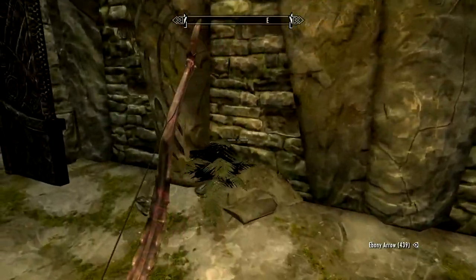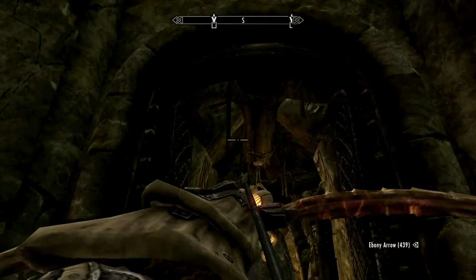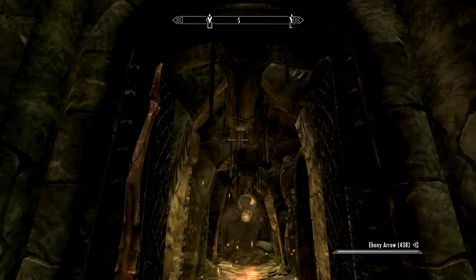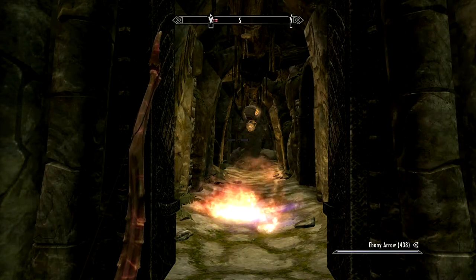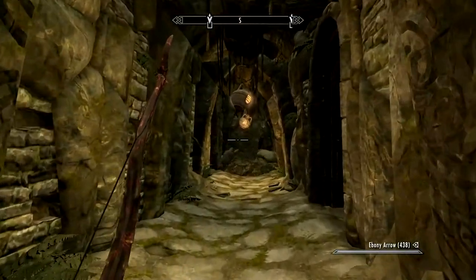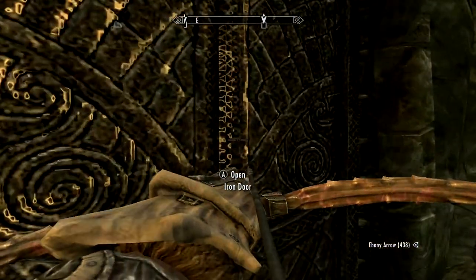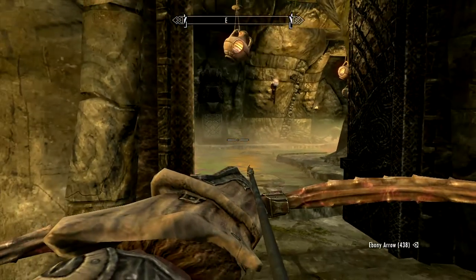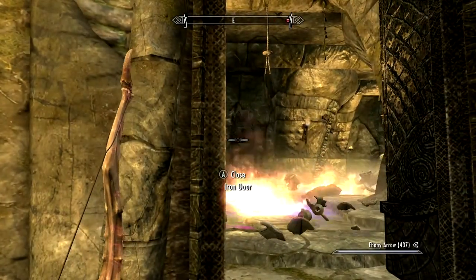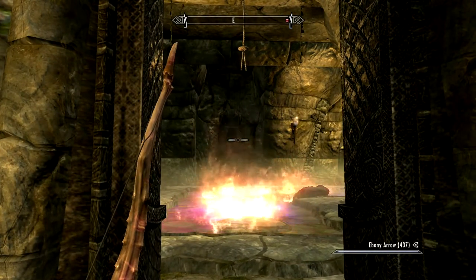I'm going to walk over and shoot another one of these just to show you. Once it burns out, you can drop them on enemies and use that. Walk over to the door here and open it — don't even enter. Open the door and you see that oil? That pink stuff? That's oil. Fire and set this off, and you're going to take down enemies. There's some skeever and a Draugr that you end up taking down. If you step on that pad, you'll activate the fire. There are two skeevers and a Draugr who would attack you and trigger the fire, which does more damage.